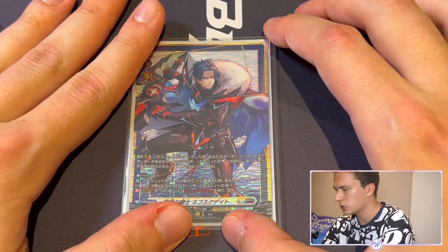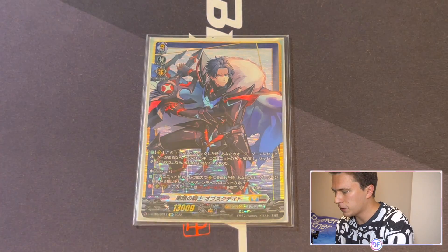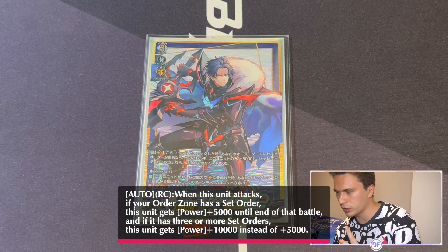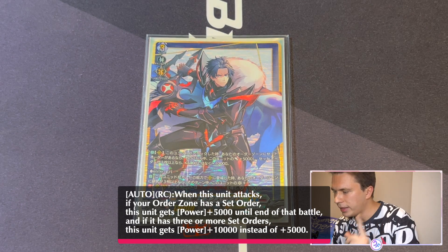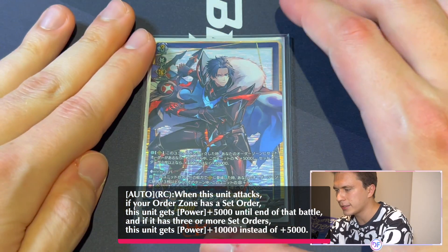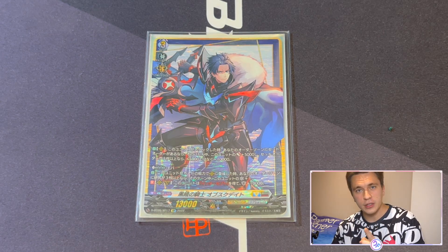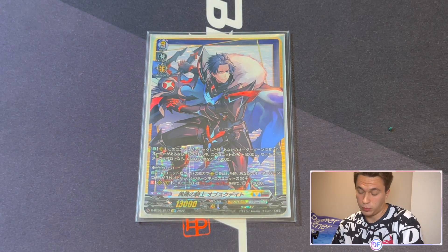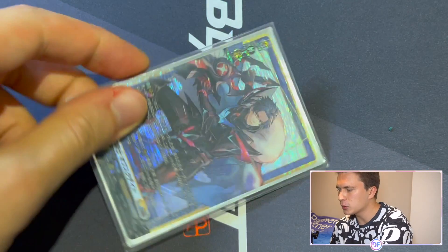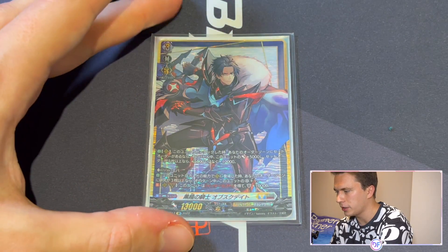Obscudate has a few really good effects and is one of the most important cards in the entire deck. His first effect says: when he attacks, if you have a set order in your order zone, he gets +5k power, and if you have three or more set orders, he gets +10k power. So he's going to be a 23k attacker even without Persona Ride. If you go first and put an 8k boost behind him, he is swinging for 31 on turn 3 while your opponent's on a 10k grade 2.